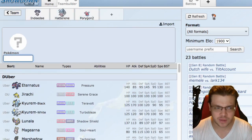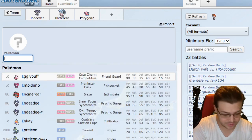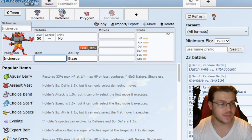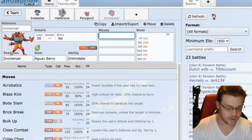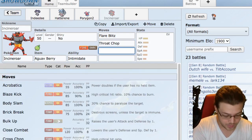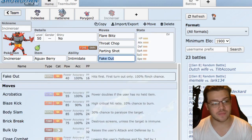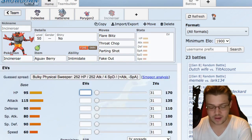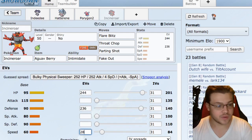So we have Indeedee, Hatterene, and Porygon-2. Now let's fill in some core stuff - I'm thinking Incineroar. For the item we're going to run Aguav Berry - if it ain't broke don't fix it. Moves are Flare Blitz, Throat Chop, Parting Shot, and Fake Out. Fake Out is mediocre within Dynamax but that's fine. EVs are 244 HP, 236 Special Defense, 28 Defense with Careful nature.